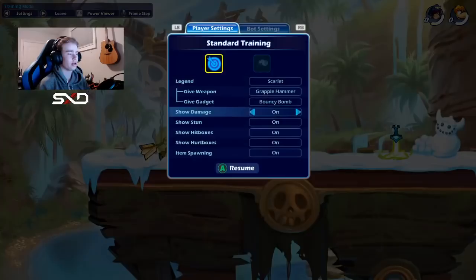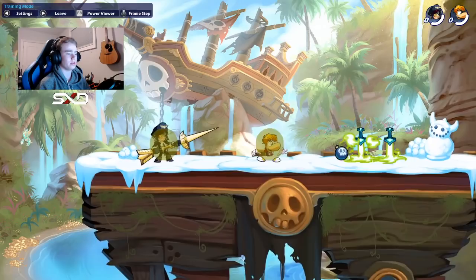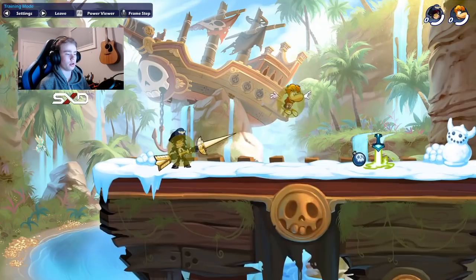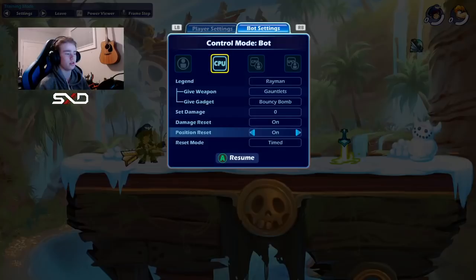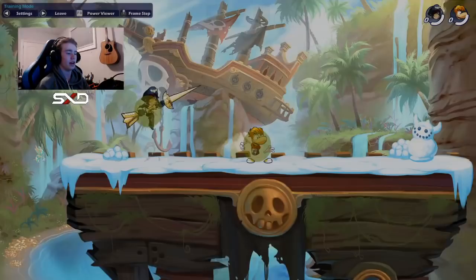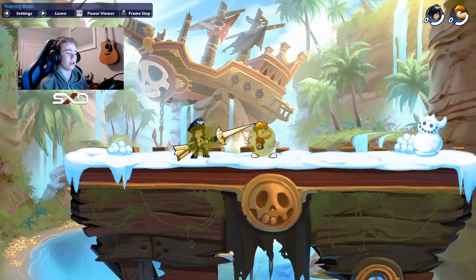First thing you're going to want to do is go into training room and make sure the bot is in the center. To move the bot to the center, go to bot settings and switch CPU control mode. Now you can move the CPU and put them in the center. Turn damage reset on, and position reset on — that will make it so he resets in that location. Then switch it back to regular, go to player settings, turn show damage on, show stun on, show hitboxes on, show hurtboxes on, and item spawning should be turned off. Now you've got the bot in the center. You can switch your weapon — go hammer or lance. We're going to go lance.